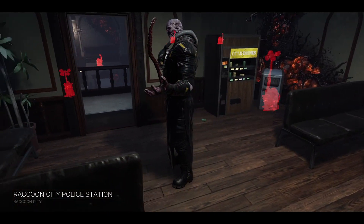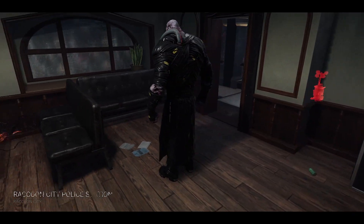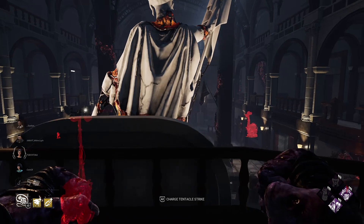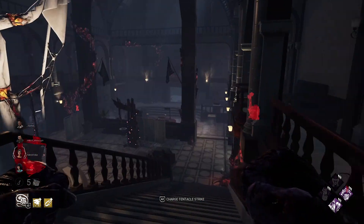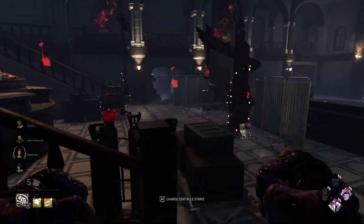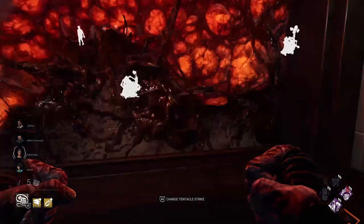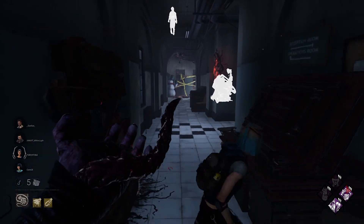Raccoon City Police Station, my sweet home. I took this map offering because it's pretty hard to find any totems on this map, so this map is pretty good for a Hex build, which I have right now. And of course, I'm playing with Nemi, so you know — Nemi and Raccoon City, oh my god.